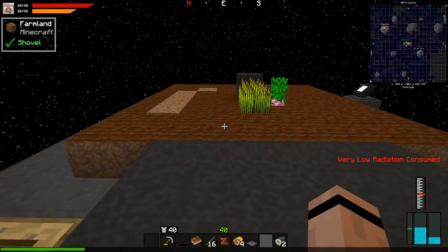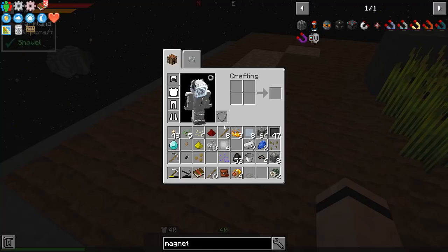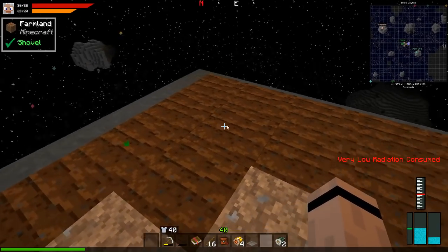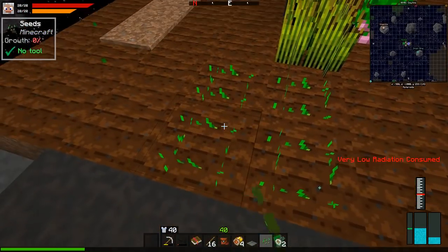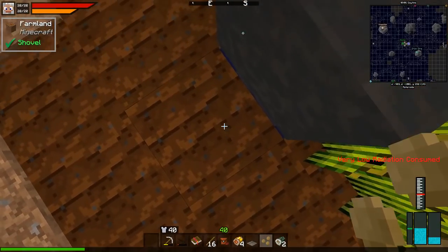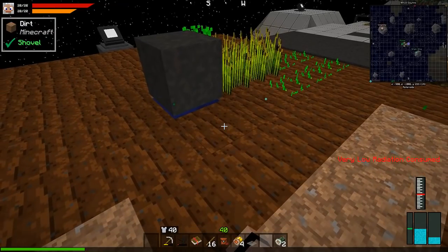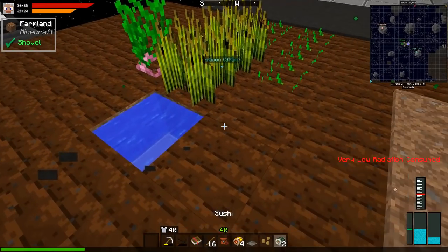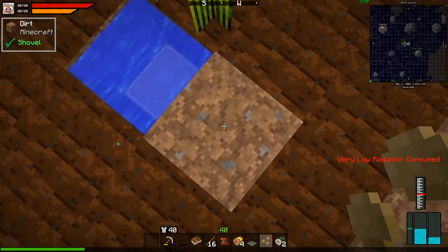Let's go plant some things out here. I probably should glass it in or something. Grass is important. Melon seeds go right there, pumpkin seeds sure, let's space the pumpkins out. Regular wheat can go right here - I don't really like that spot but whatever, close enough. Let's get our sugarcane down.